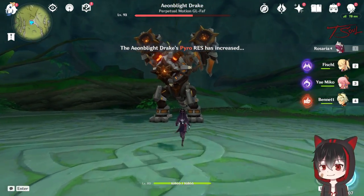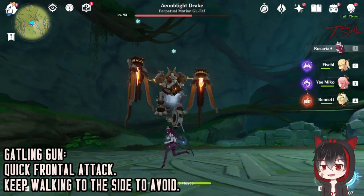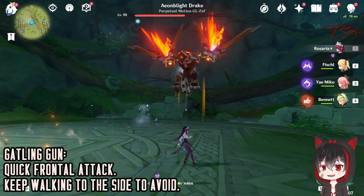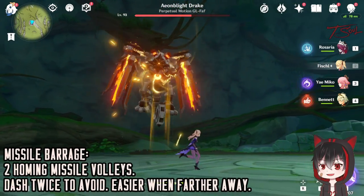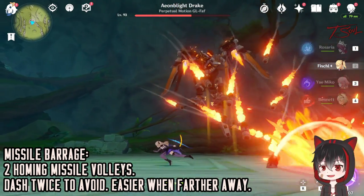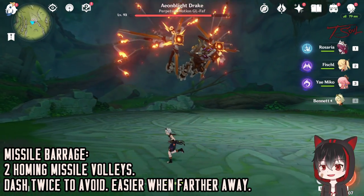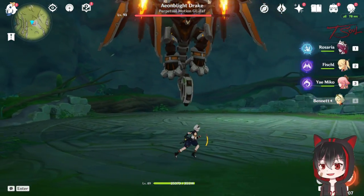Now on to the flying phase. It has 4 attacks here. Usually when it flies up, the first attack it does is a quick gatling gun, and all you need to do is walk to the side to avoid it. Walking or running to the side is going to be your solution to all these attacks. Another common attack is a missile barrage — it will shoot a bunch of homing missiles at you, and these missiles will home for the first couple seconds, then travel in a straight line. They also come in 2 volleys, so you can dash twice in succession to avoid all these missiles.